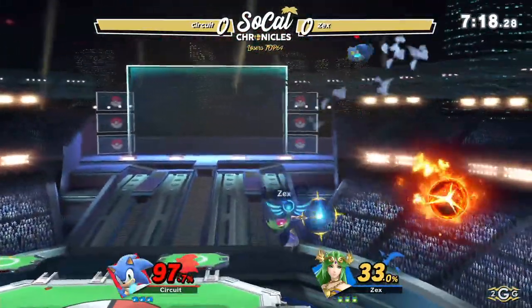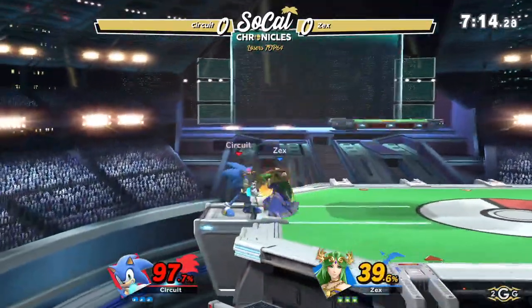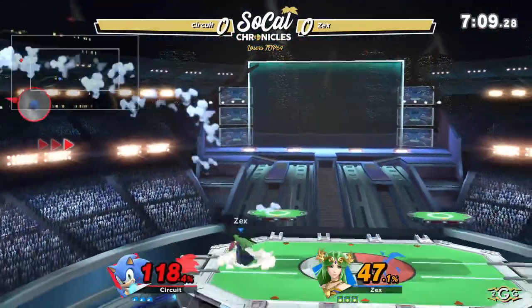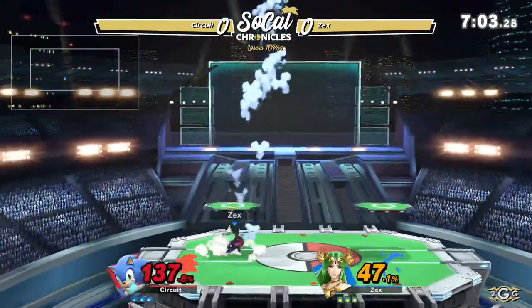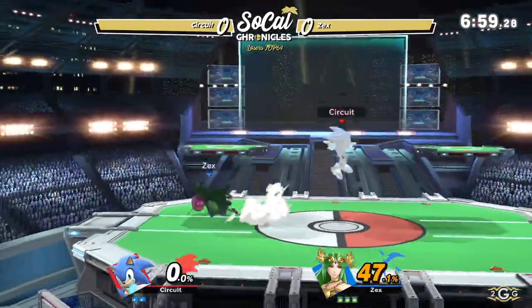Another note: when Sonic is at full charge, he starts glowing gold now. Hold the spin dash, looking for an opportunity to get a homing attack. Gets the dash attack and up throw, going to lead into Nair. Zex going in with his own Nair and throws him off stage. Explosive light just to cover that ledge. Very nice call out on the spin dash charge from Zex there, getting another explosive light to take that stock.